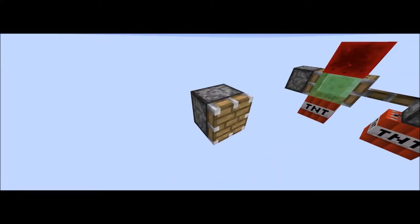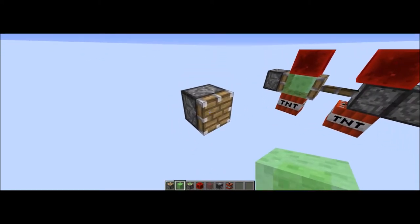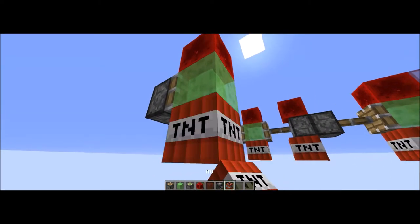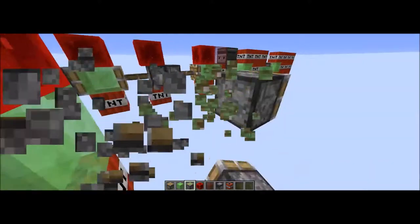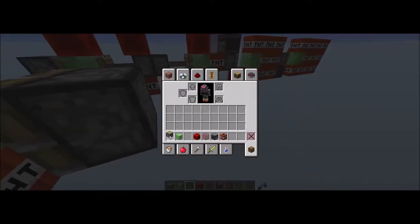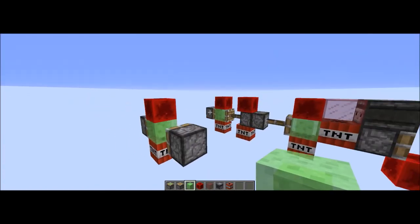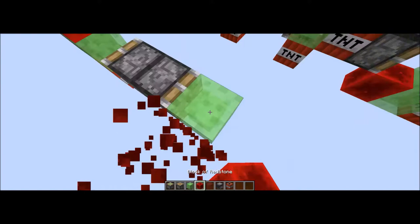Alright, so we're going to start off with just one piston right there. And we're just going to put a slime block. Just follow exactly what I do: slime block, block of redstone, and TNT. Sticky piston. And we're also going to have a normal piston right there. Only one sticky piston is involved in the entire mechanism.